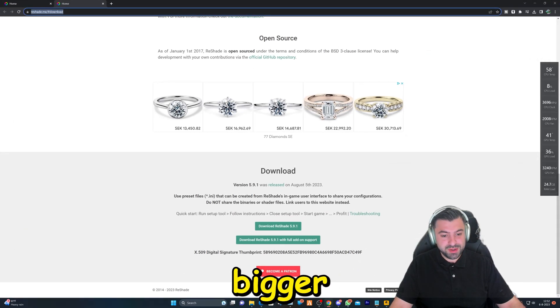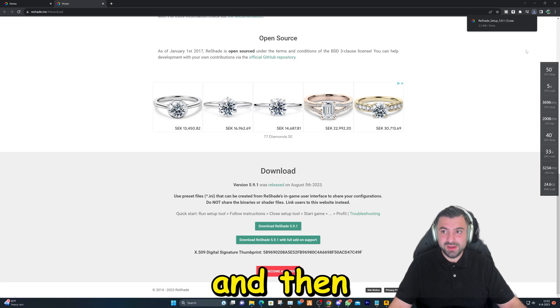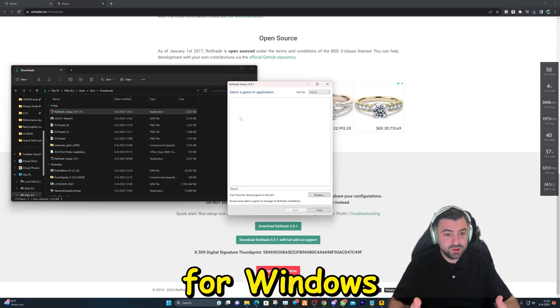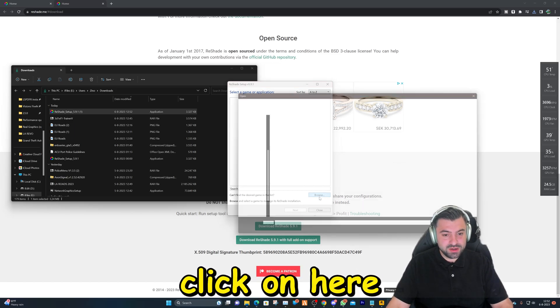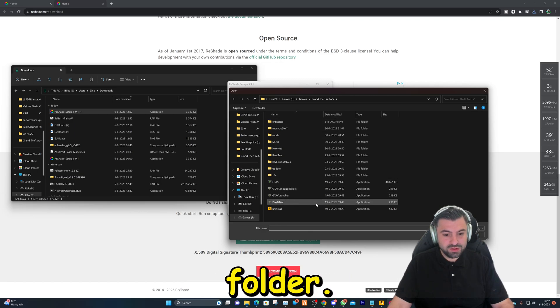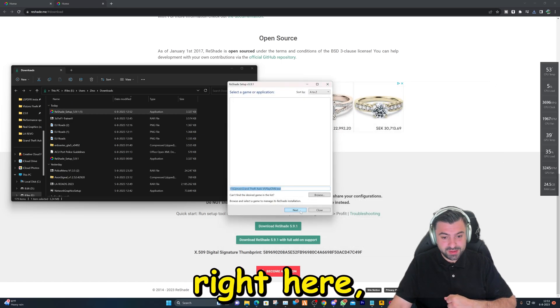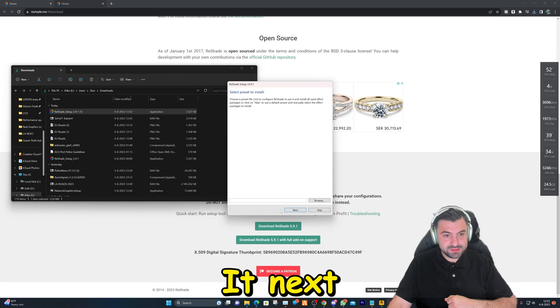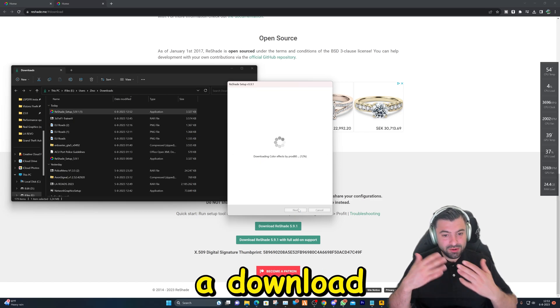Let's hop over to this web page, make it bigger, and hit click on Download right here. Let it load up, then we're going to open it up by double-clicking on it. If you get a Windows warning, click 'More Info' and open it anyway. Then click here to look for your GTA main directory folder if it doesn't show up automatically. Double-click on that file, hit Next, click on this option, hit Next, hit Skip, then uncheck all, check all, hit Next, and let it download everything.